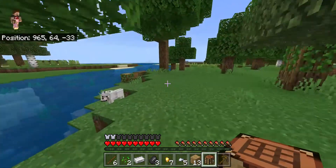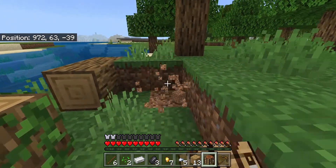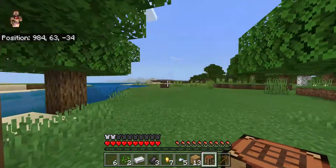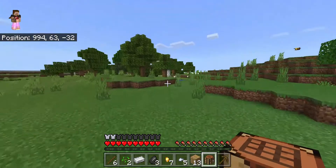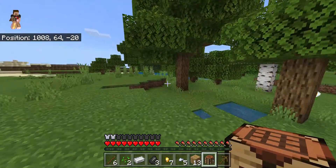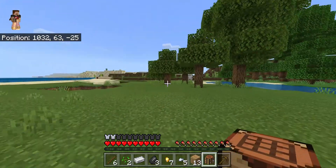I really want to get this wolf. Actually, I'm gonna try — you usually find wolves in spruce biomes but I found one in an oak. I need sugar cane too.